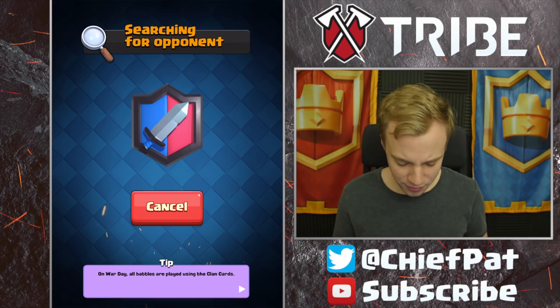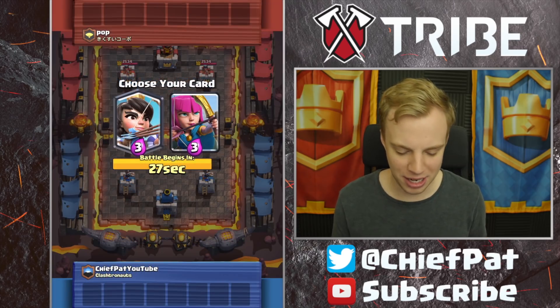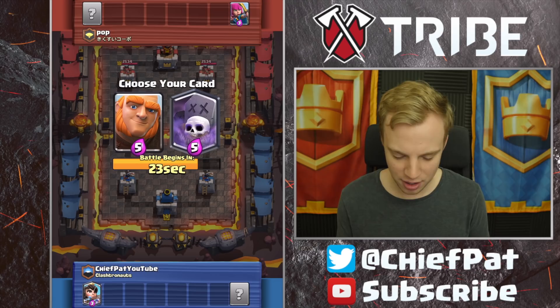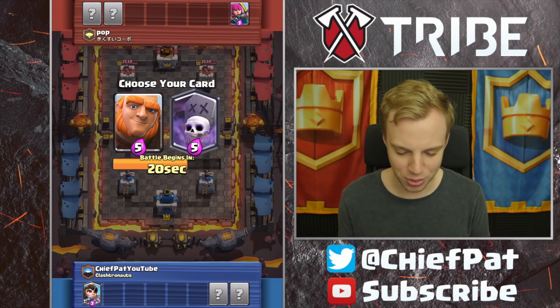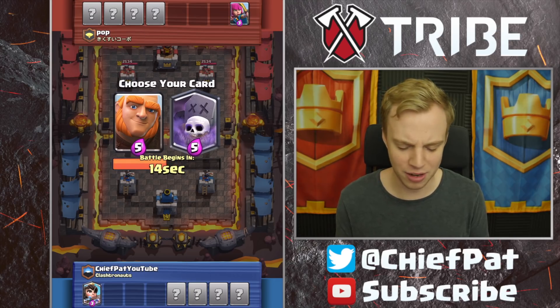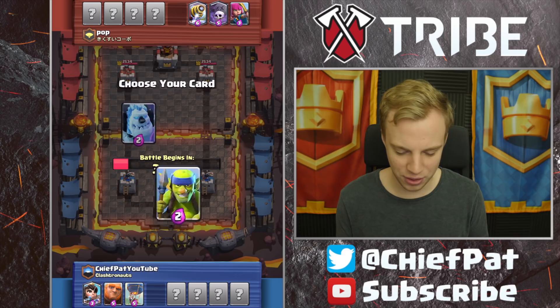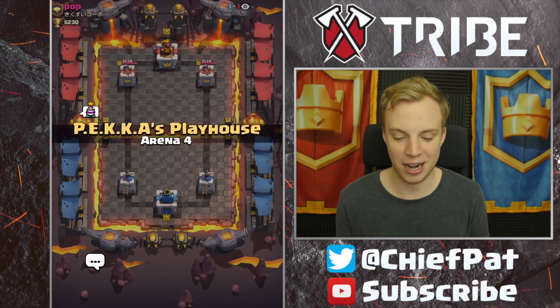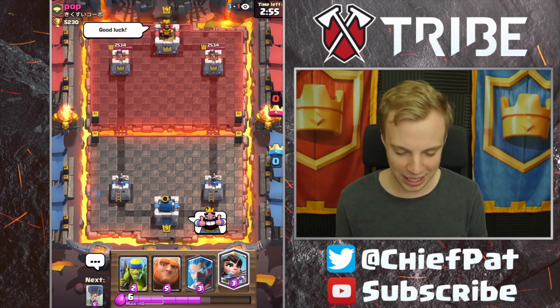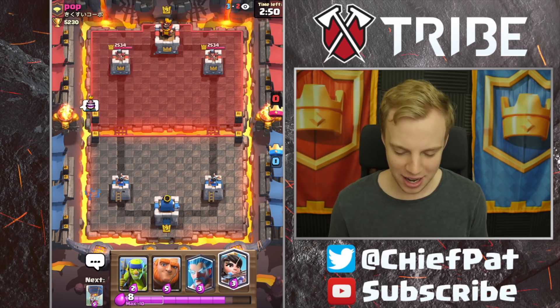We're going up against 'Pop.' Wait — this one is actually played at tournament standard, which is interesting. I guess draft mode is played at tournament standard. Alright, the draft choices: graveyard and giant — I'm going to pick giant, but this feels sketchy. I've got balloon and sparky offered — I'll go balloon. I don't like this at all. He has archers and a sparky, so we've got giant and balloon but he has a counter for both.